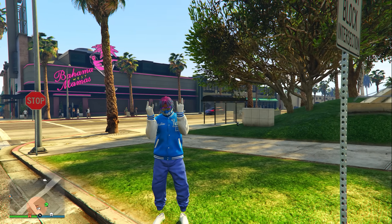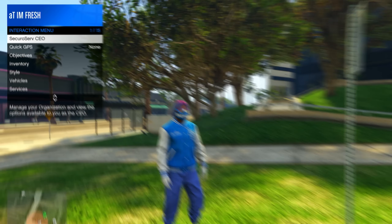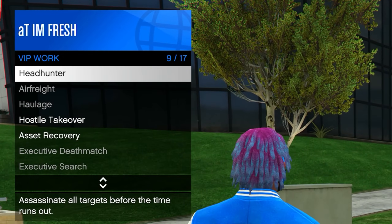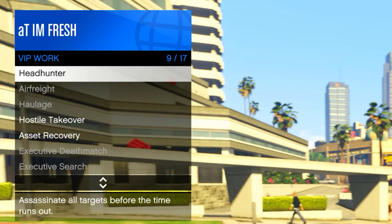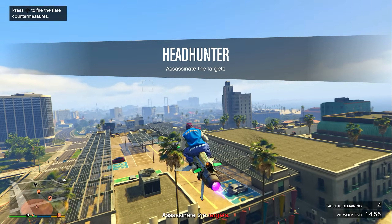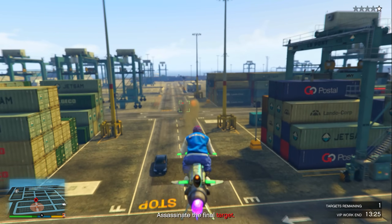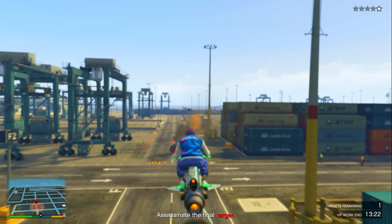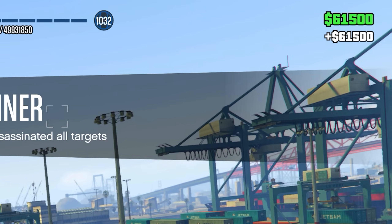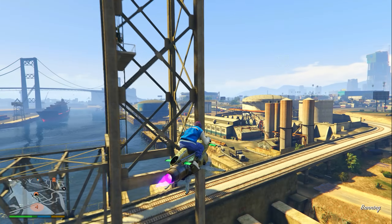Now getting into the next money method — this is a really good way for you and a friend to make lots of money this week. Open up your interaction menu, make sure you're signed up as a CEO, go to where it says VIP work, and start up the VIP work mission called Headhunter. It's a really easy mission where you go around the map and take out four targets — especially fast if you're doing it in an Oppressor Mark 2. Once you finish Headhunter, you'll be getting paid $61,000 since it is paying triple money and triple RP this entire week.